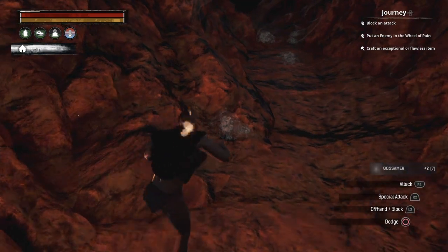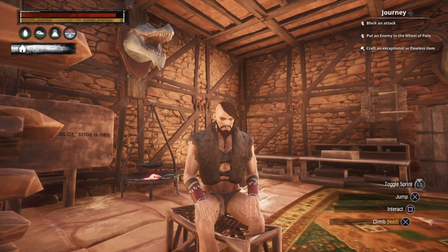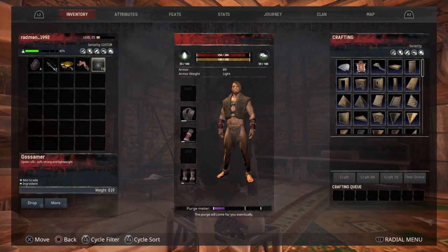It takes two of these webs to make one silk, but it is crafted in your inventory. I'd recommend doing that back at home, so let's do that now. Here we have the web that we just gathered.